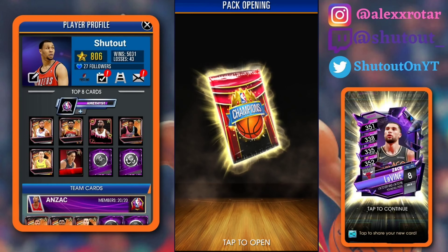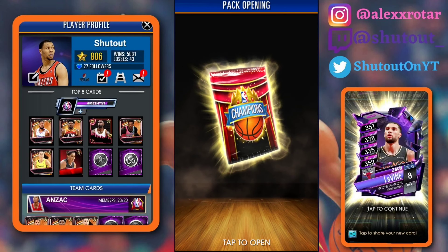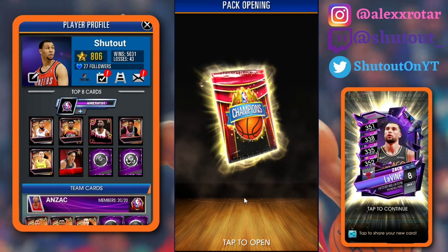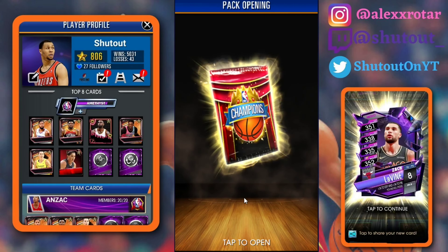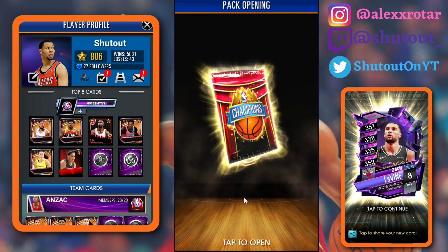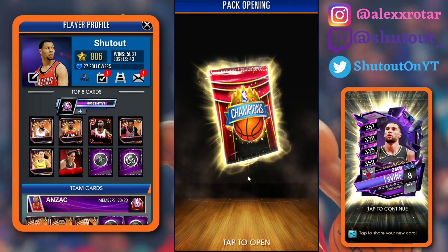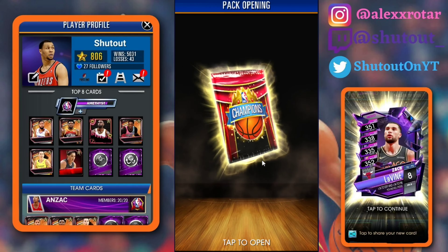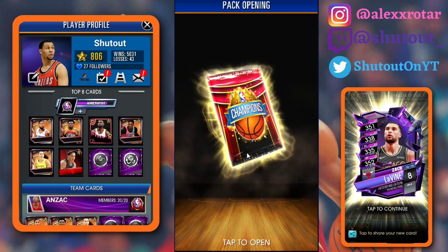Without further ado, let's get into it. My mind is blown — I got amethyst rewards, like third or fourth place, because there were some glitches in my champions. I gotta find a new time to start my champions, I definitely have to. I don't even know what to say — you'll see in a second. This is our first champions pack.